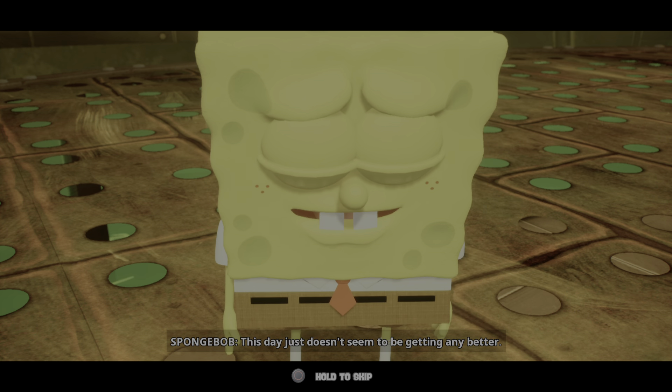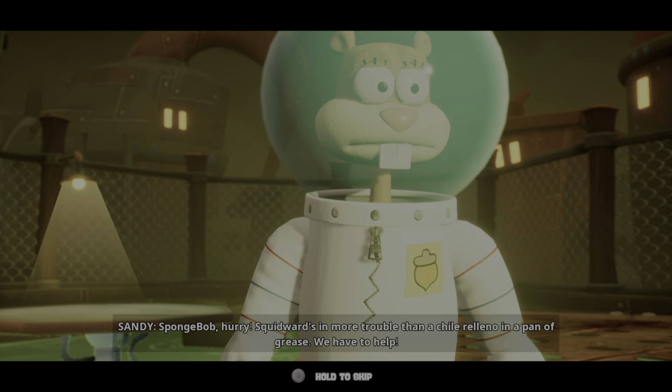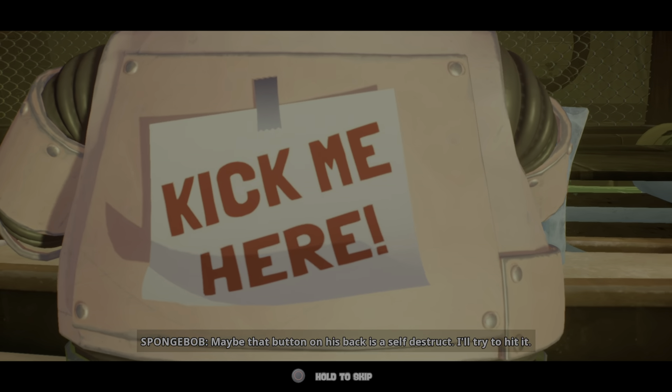Wow, that robot looks like Kirkland and its threat seems just as bad. This day just doesn't seem to be getting any better. SpongeBob, hurry! Squidward's in more trouble than a chili relleno in a pan of grease. We have to help. You're right, Sandy. But if that robot really is like Patrick, he'll eat us for dessert. What should we do? Well we better figure something out and pronto. Maybe that button on his back is a self-destruct. I'll try to hit it. Good idea SpongeBob, but it's time to stop yapping and get to it.